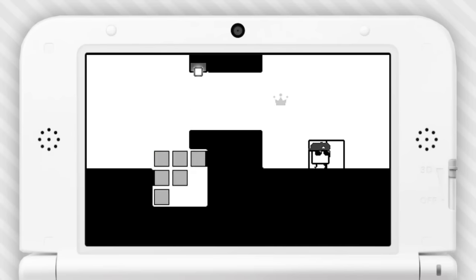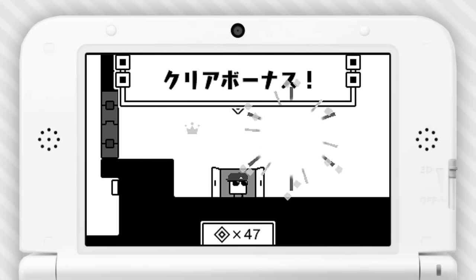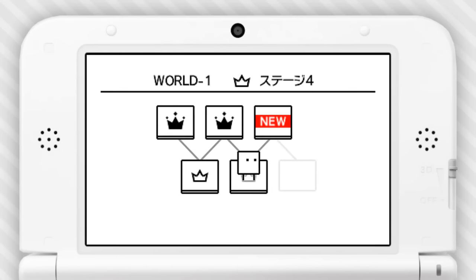I didn't get my crown, but I figured it out. I ain't no dummy. They never told me that I could use vertical and horizontal blocks in my puzzle piece, so I didn't think I could. Maybe I could all along and I was just too stupid.